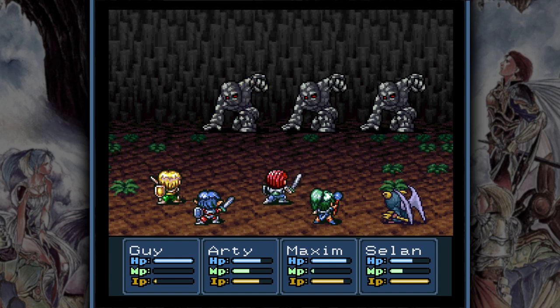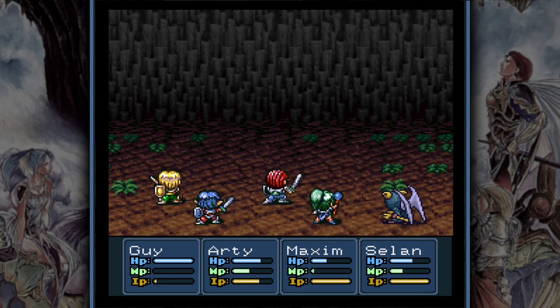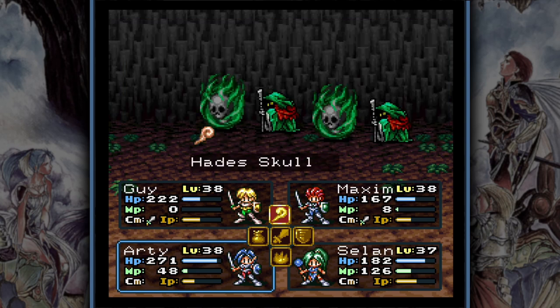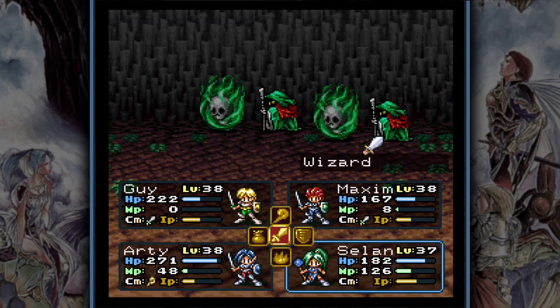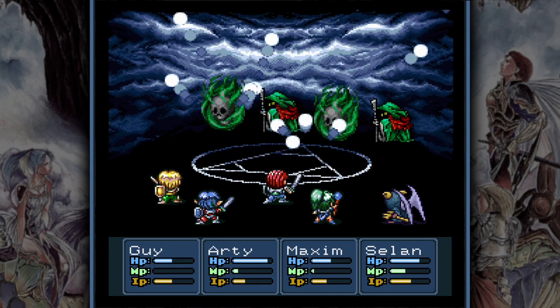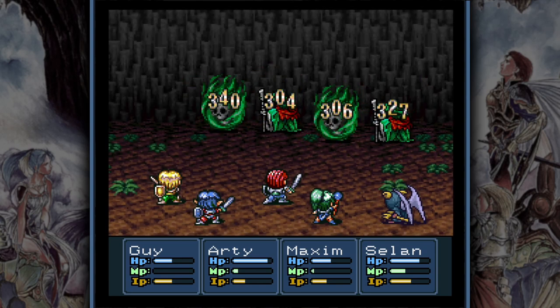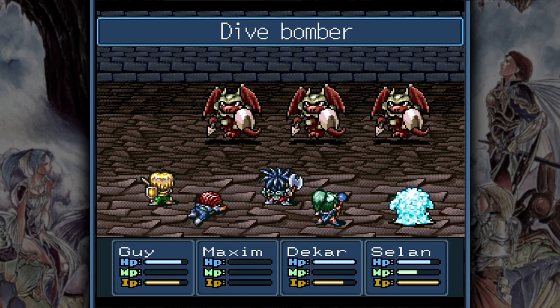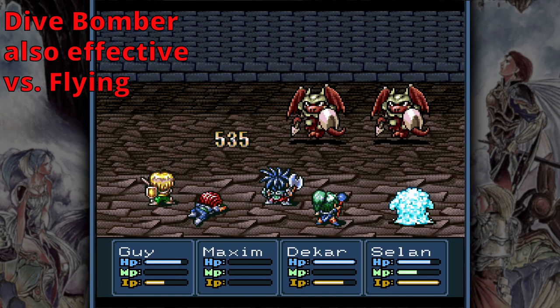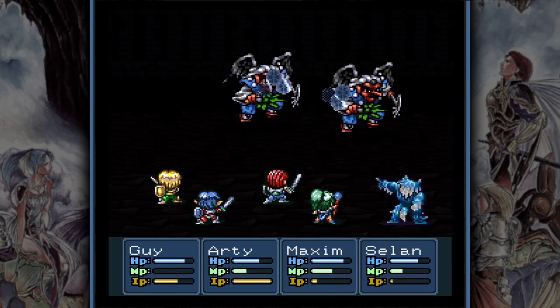Bone Golems don't do much damage but are hard to take down. They are weak to thunder and hard weapons, but Iron Golems have no elemental weakness at all — this is where weapons with a chance to instantly kill start to shine. Make sure the character with an insta-kill weapon attacks one golem while the other three focus on another. Dark Skulls, Necromancers, Assassins and Hades Skulls are weak to light damage, while Armor Dates take extra damage from flying weapons like bows, and Tengus are weak to ice. Plan ahead and equip accordingly.